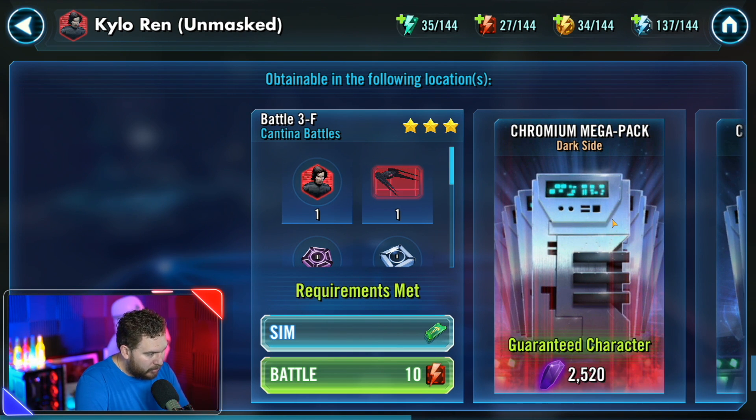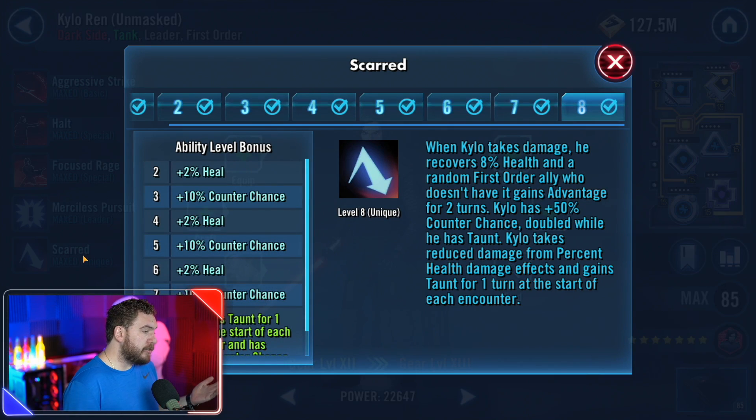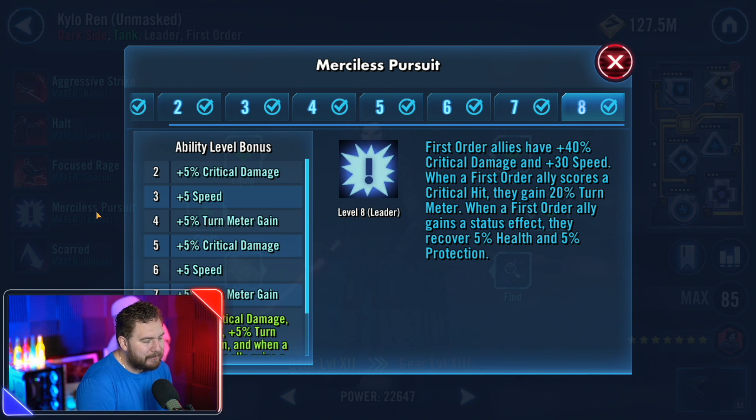The Kylo Ren node in Cantina battles is probably the best bang-for-your-buck node in this game — it has Kylo Ren shards and the Kylo Ren ship, one of the best ships in the game. He's got a buff dispel, a massive two-turn stun, and good general tank viability. He's got a pre-taunt, which is a fantastic mechanism that a lot of beginner teams struggle to deal with. He's the First Order leader, and is needed for the BB-8 event which unlocks Jedi Training Rey, important for future Rise of Skywalker content.